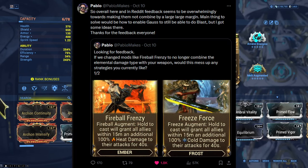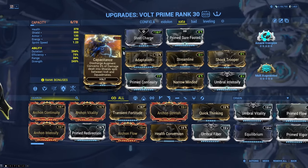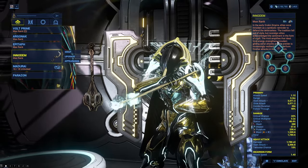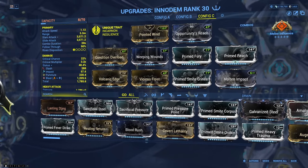That is until Pablo changes this — thank you Pablo, God bless Pablo, we love you Pablo. The rest of the build is pretty self-explanatory. Adaptation and Capacitance to not die. For the melee weapon, I'm going to be using an Inadem with this setup, and that's just because the Inadem is pretty good.